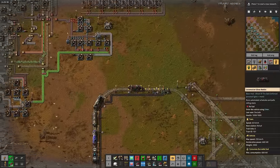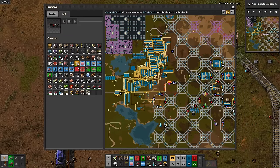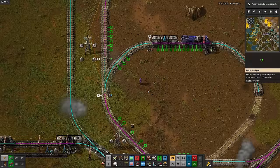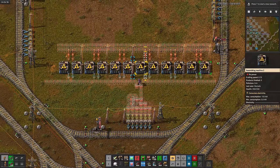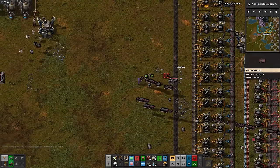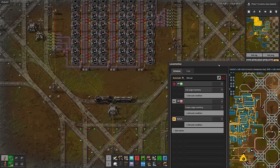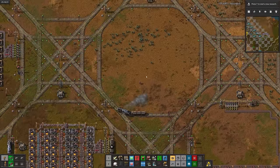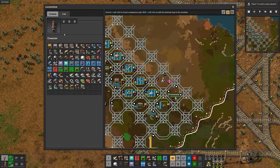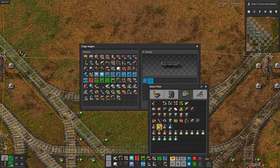I managed to forget to give the stone train a caboose and forgot to give it a refueling delay. After giving it a gluteal augmentation, I'll build a bypass. I'll also add another refueling station. Red ammo is up next, and then another power upgrade. After fixing the stone train's schedule, let's finally set up the military science cell. We'll need a couple more trains for all the deliveries and then the science train — not all of the sciences will fit into one train, but we'll fix that later.